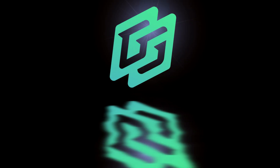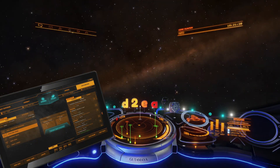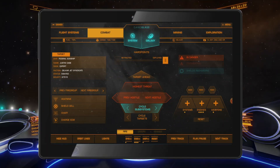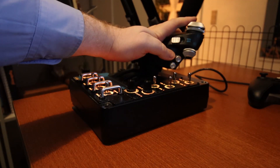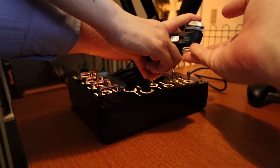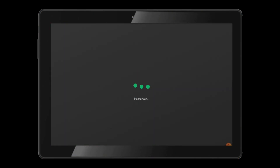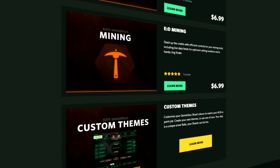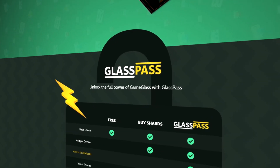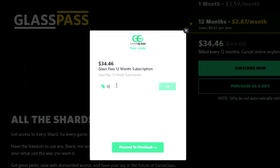Today's video is brought to you by Game Glass. Game Glass allows you to take control of your ship from a tablet or phone. You also get on-screen information about your ship, your targets, and the world around you. Gone are the days where you have no room for key bindings or have to alt-tab out of the game to look up market data. Game Glass also works with Star Citizen. Follow the link in the video description and try Game Glass for free. If you like it and want more shards and features, you can buy them individually or subscribe to Glass Pass. Use offer code DTEA on checkout and get 5% off your first purchase.